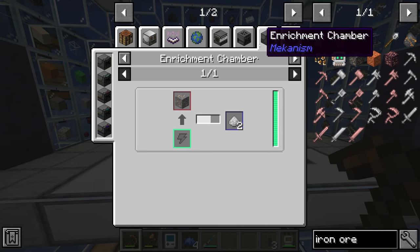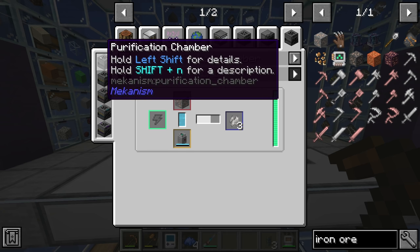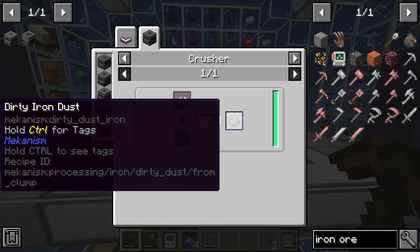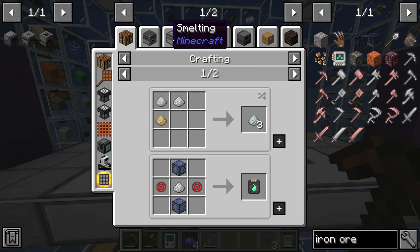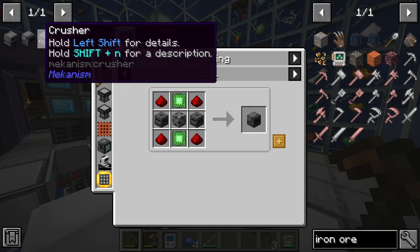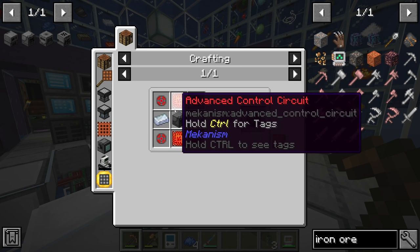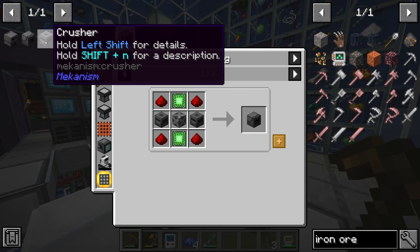Looking at iron ore tripling: the process starts with a purification chamber to get iron clumps, then a crusher to get dirty iron dust, then an enrichment chamber to get iron dust, then smelt it in an energized smelter. None of these should be too difficult to make — most require pulverizers, the energized smelter needs two redstone furnaces. We already requested some steel casings so that shouldn't be a problem. For five crushers: two for the purification chamber, two for the enrichment chamber, and one for the crusher itself.